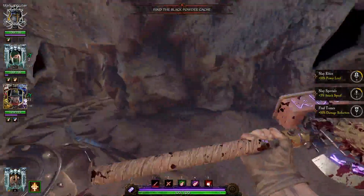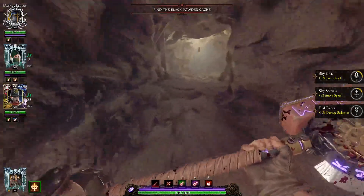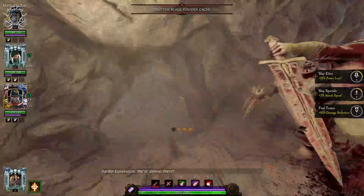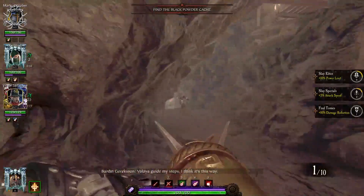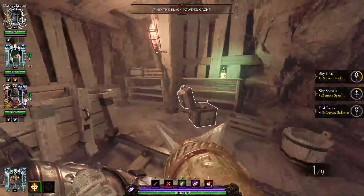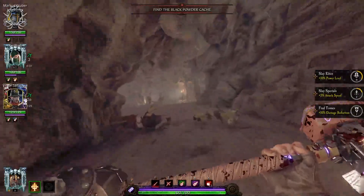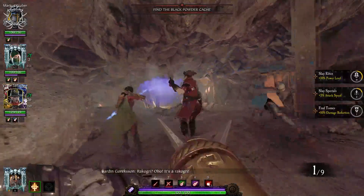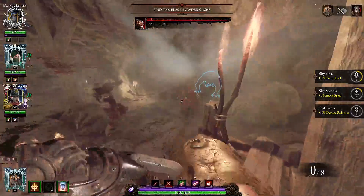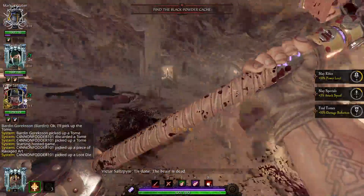Health is particularly valuable, especially if you're on Legendary difficulty. One of the rather amazing perks for this particular career is you get to pick up all the bombs. Here's what the harpoon grenade does — it melts trolls, even on higher difficulties. So good.